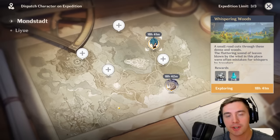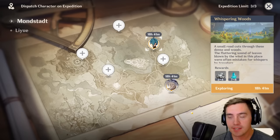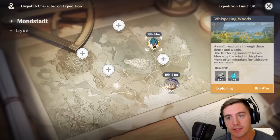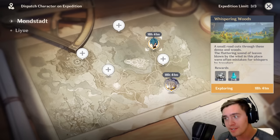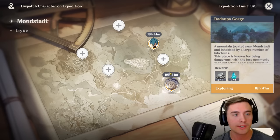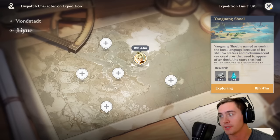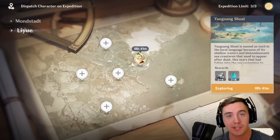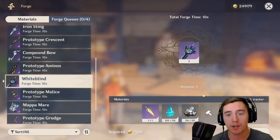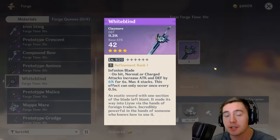Once you get to a higher level, there are expeditions you can do, and I highly recommend you start doing these as soon as you can. Send out your weaker characters — Lisa is one of my weaker characters, so I send her mining. Use the 20-hour timer to get the most rewards possible. Because I've been doing this every single day, I've got a ton of materials. Crafting weapons requires prototypes and lots of materials, so make sure you're doing those expeditions if you want 4-star weapons.